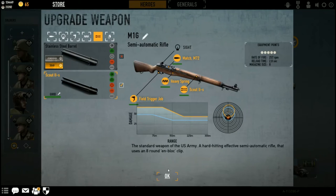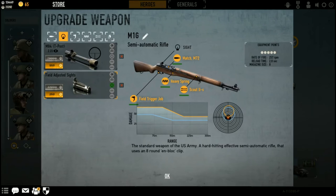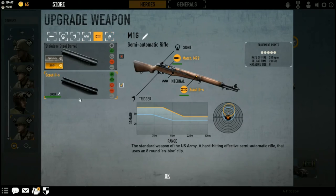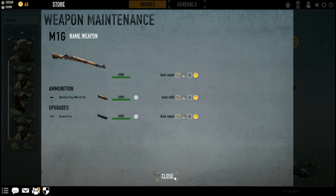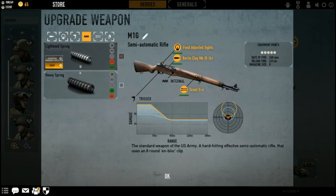However, alternative modifications you can do to the weapon are as follows: you could decide to go with the Bertie Clay ammo, then go with the field adjusted sights, forgo the trigger, forgo the spring, and still use the Scout 2S. Don't forget to always order repair and fill. With field adjusted sights, you can also choose to go with the heavy spring — it will bring your rate of fire immensely down, but your weapon becomes a complete and total powerhouse.